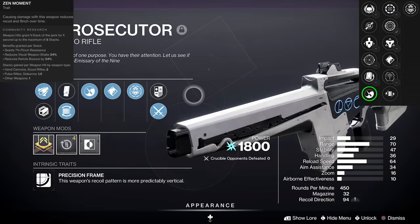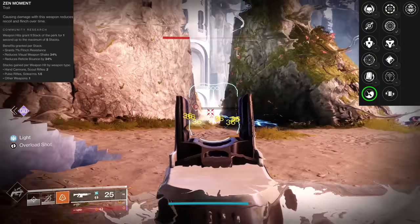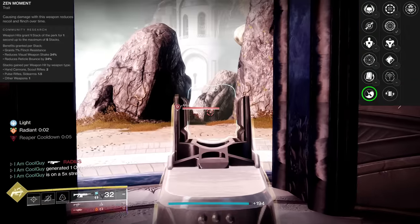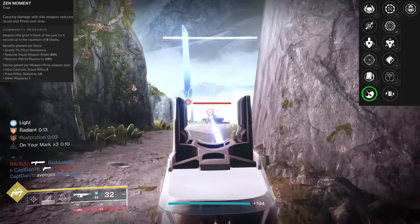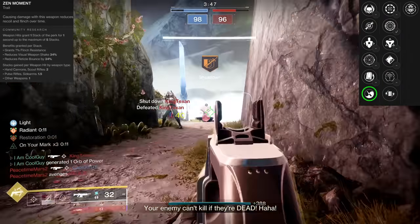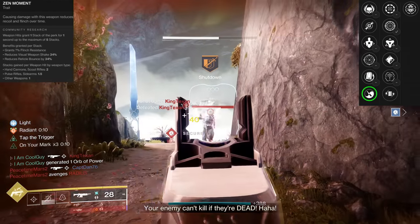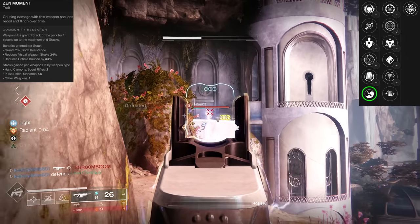Something like Tap the Trigger + Zen Moment taps plus 40 stability, gives accuracy help, lasts for 0.6 seconds. It's a laser beam that basically just can't be knocked off of your target — even if they're hitting you hard with a hand cannon. If flinch is ever looked at, Zen Moment gets better. We're going to be talking about a number of rolls today, but something like this is up there. It adds up — on paper, in-game, it performs. It's extremely good.